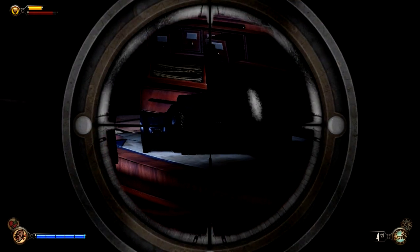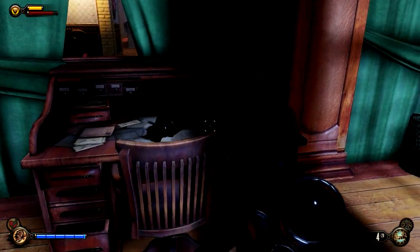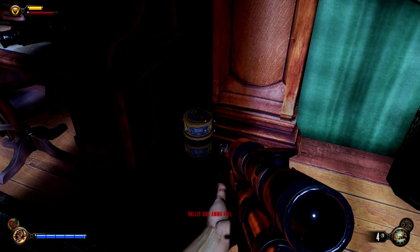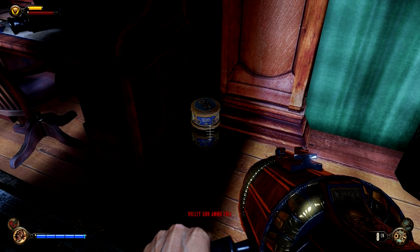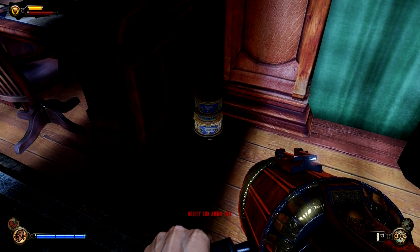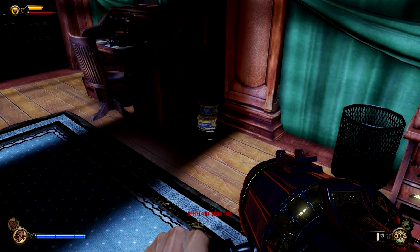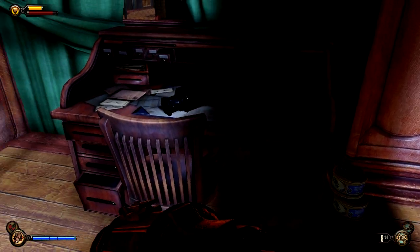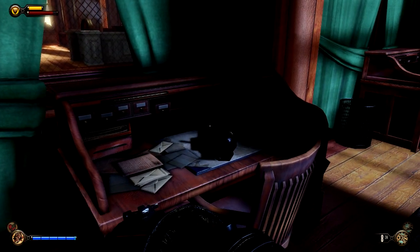There's also ammunition sitting here on the floor — I picked up a few but there are still two left, maybe three. So if you did kill the other guy and take his gun, you can still come in here and get some ammunition for it, and it'll benefit you in the long run.